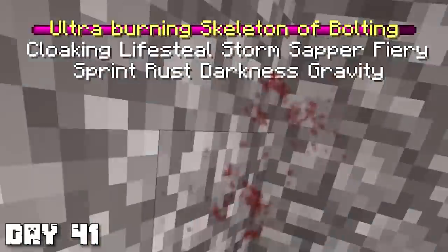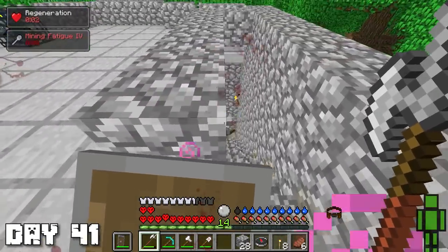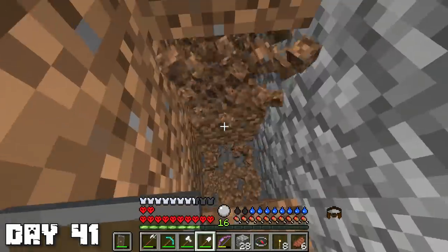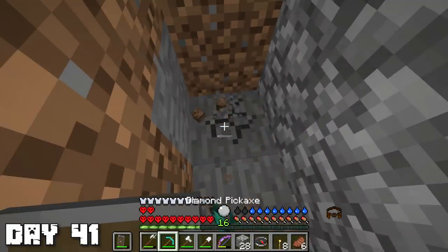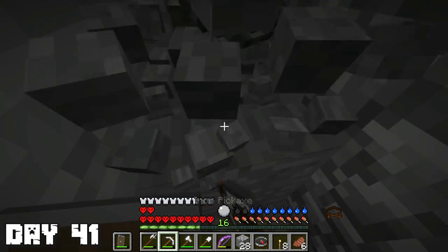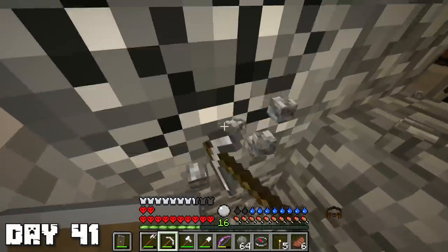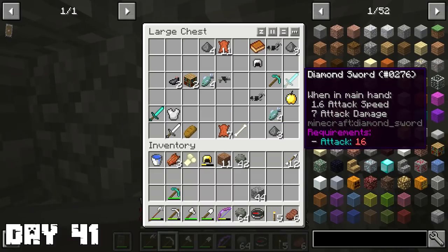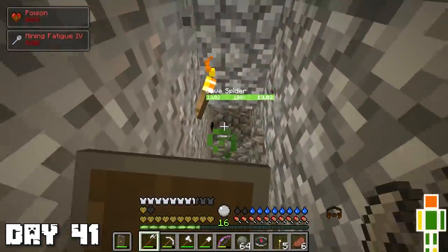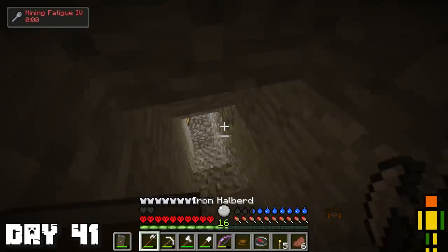I set on my trek outward and came across a really big obsidian tower — not a battle tower, so I left it alone. On day 41, I did come across a battle tower, but I was confused because there was no boss at the top and the loot was absolutely trash. When I walked down there was an 'ultra burning skeleton of bolting cloaking lifestyle storm slapper fear' — like what is this? I just ran away, and good thing there was a nymph next to me healing me. I did some research and realized this battle tower is the opposite kind, where the best loot is at the bottom. So I dug down and broke out to grab some loot from a chest — we got some diamonds and diamond stuff. A cave spider was hitting me but not doing much damage. I found a healing salve but drinking it didn't appear to heal me.